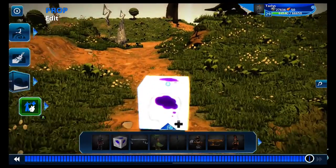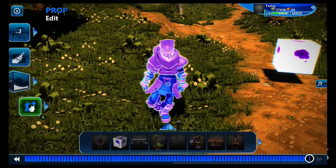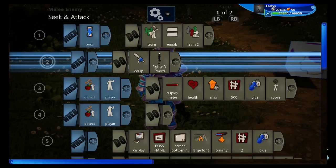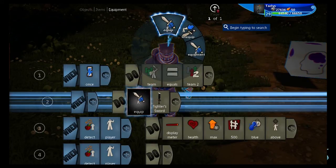And if we wanted to, he could spawn as many copies of him as we want, and it wouldn't be a problem. As you can also see, I removed his sword and shield. You should go into code and equip the fighter sword in code — 'equip' is under objects, items, equipment, equip.